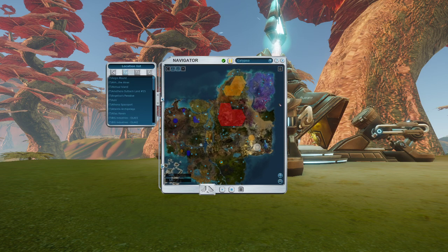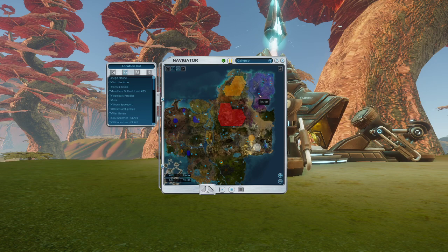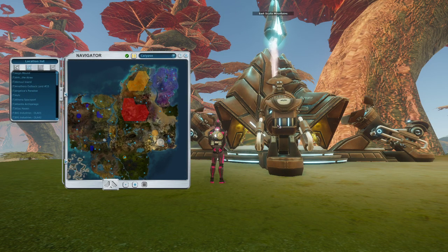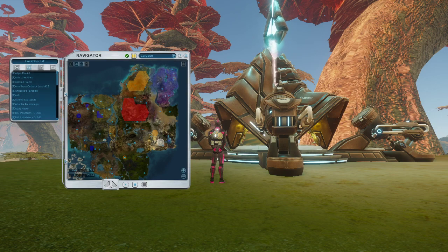For them to show on your map, you need to pick them up first — meaning you need to approach one of these, then operate it. When you operate it, it opens and then it saves on your map.